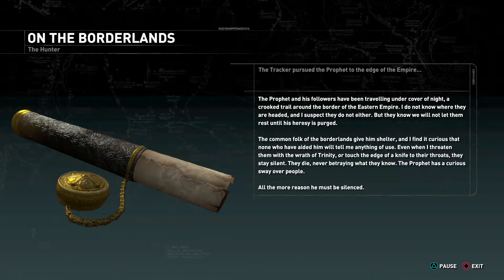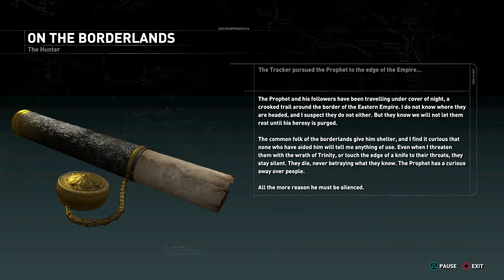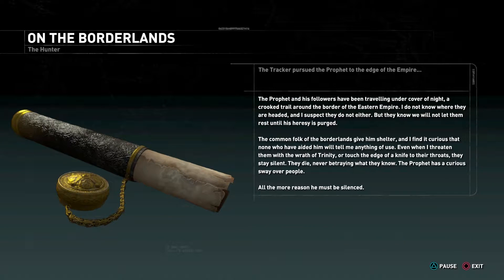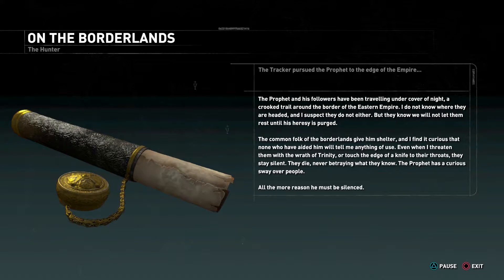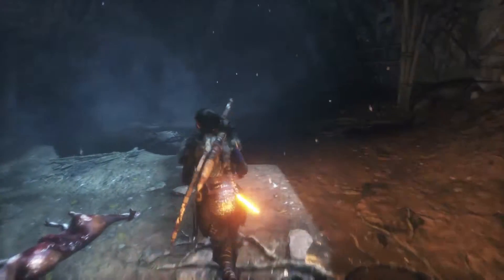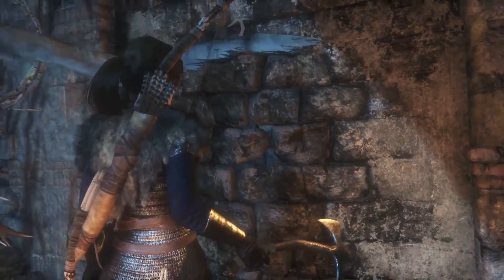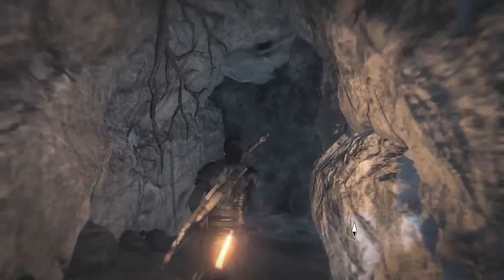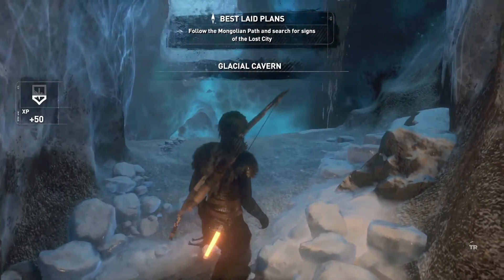But they know we will not let them rest until this heresy is purged. The common folk of the Borderlands give him shelter. I find it curious that none who have aided him will tell me anything of use, even when I threaten them with the wrath of Trinity or touch a knife to their throats — they stay silent. They die never betraying what they know. The Prophet has a curious sway over people; all the more reason he must be silenced. Trinity is kind of like the American government. Someone else with power — it's not us.